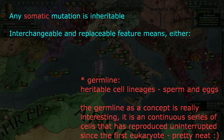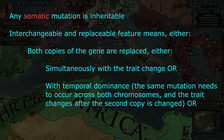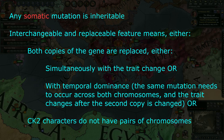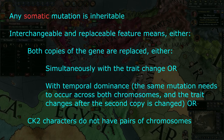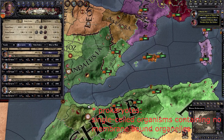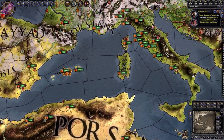The interchangeable and replaceable feature means either both copies of the gene are replaced either simultaneously with the trait change, or through temporal dominance — meaning two of the same mutation needs to occur across the two copies of the gene, and the trait only changes after the second copy is changed — or CK2 characters do not have pairs of chromosomes, or have only one chromosome and are likely not eukaryotes. Also, these Crusader Kings being giant single cell prokaryotes would explain the mutations being heritable, as there is no germline in prokaryotes, and would explain the horizontal gene transfer of the syphilis gene — again, all very interesting.